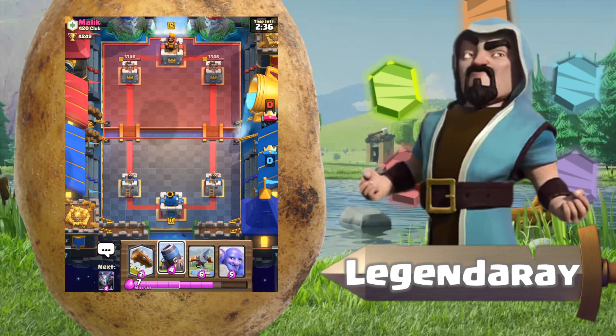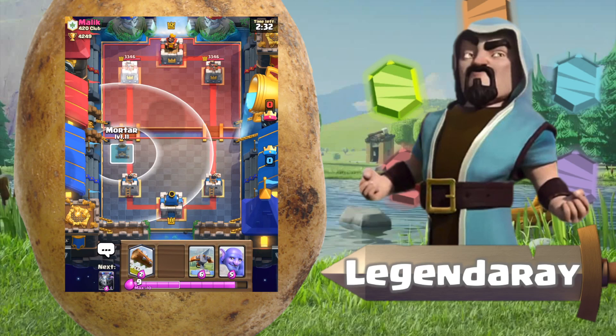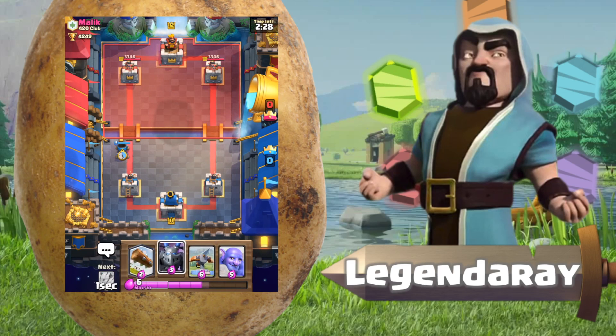It's almost at 10 elixir so let's just place down a mortar, see if it can do some poking damage at the tower. He's gonna fireball that — that means he has no counters at this current point.